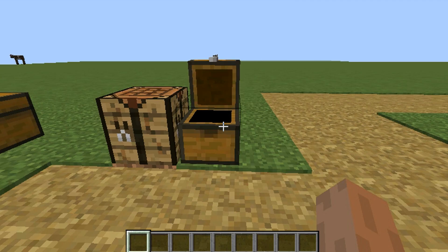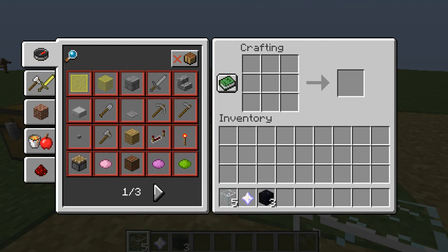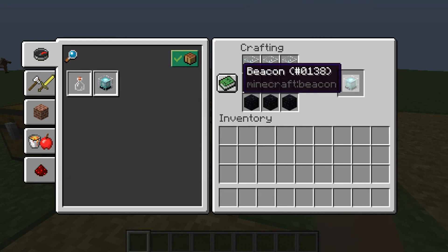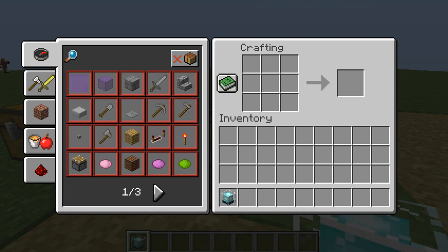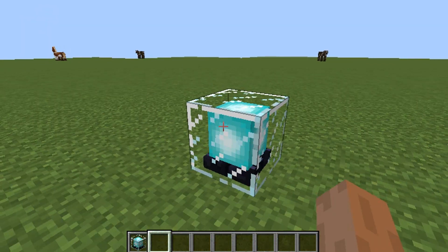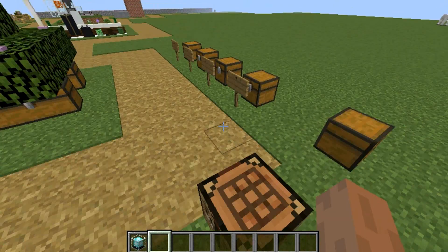So I'm just gonna destroy the chest. Now we have the beacon, but you can't just put it down because it doesn't do anything. So to actually make it work, you're going to need a pyramid base.